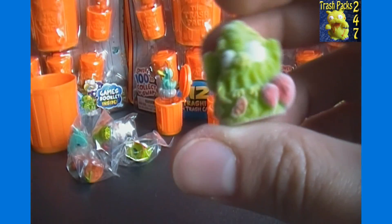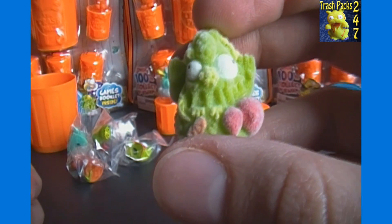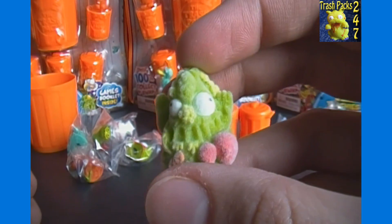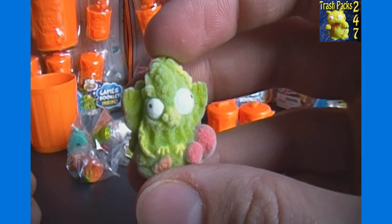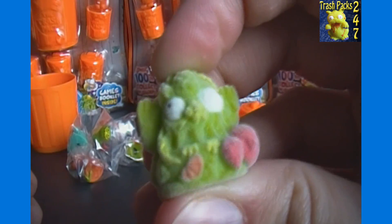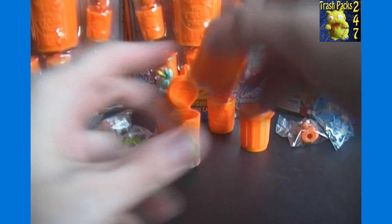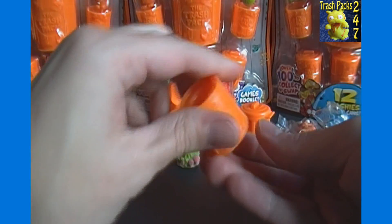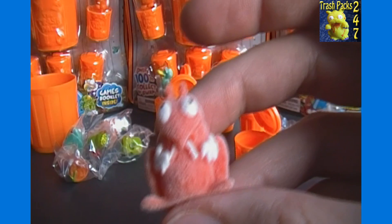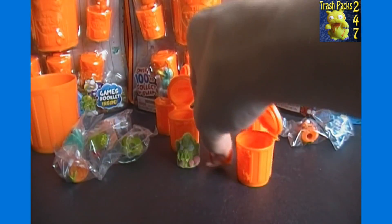One of our moldy Special Edition ones — that's Grotty Fruity, number 139. These aren't nearly as squishy as the air ones. I don't know if it's the smell of the felt or what, but they do have some sort of scent to them — it could just be the material and not necessarily scented for being moldy. And then we haven't had this guy before — looks like an insect. That is Junk Jumper, number 74. Not sure if we had either of those moldy ones yet.